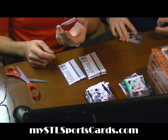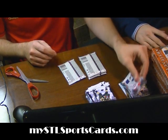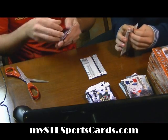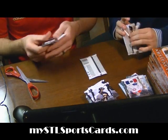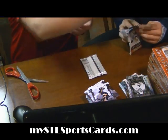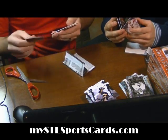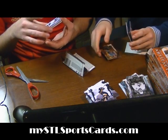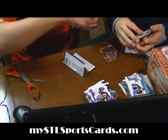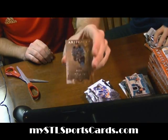For the Canadiens, dual jersey out of 125 — Carey Price. So two autos in the first box, two patches in the second box. Hockey legend for the Canucks of Marcus Naslund. For the Sharks, dual jersey of Devin Setoguchi and Patrick Marleau — Tundra Tandems. And Artifact Star for the Sharks of Danny Heatley.